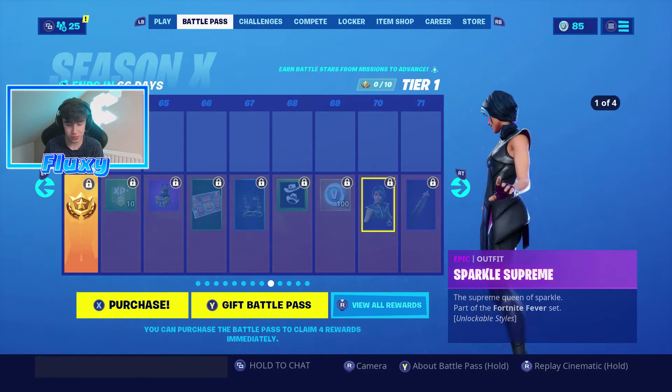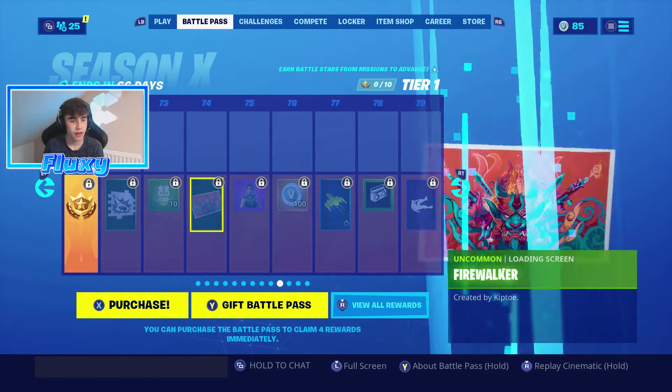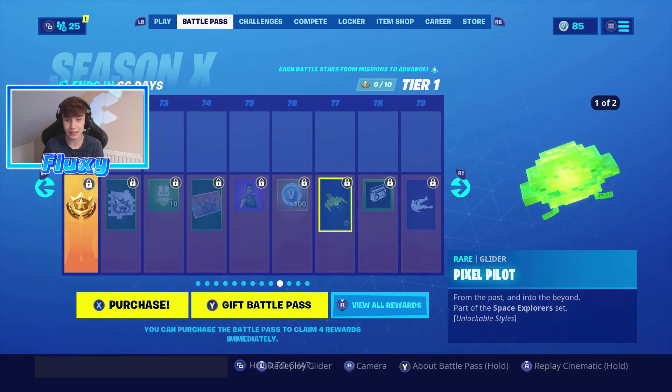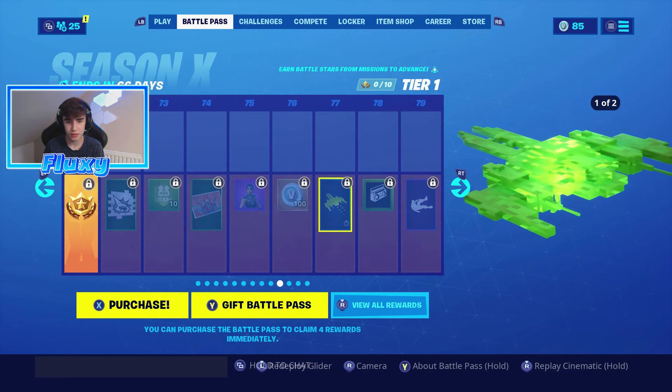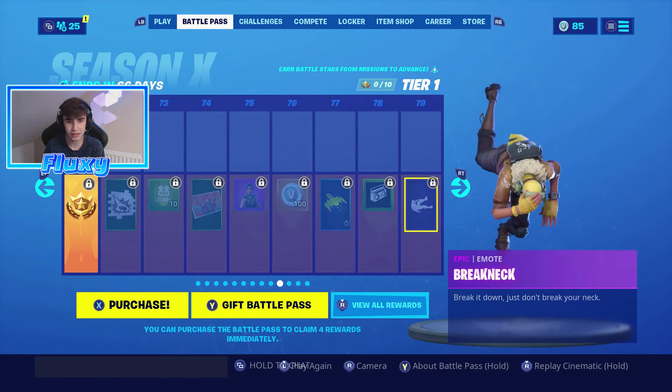Sparkle supreme is basically sparkle specialist but in this version. Then we got star shot, and then a haircut-type style. Then we got this pixel pilot glider which is pretty awesome — pretty sure it comes in multiple colorways, and yep, blue as well, there you go.